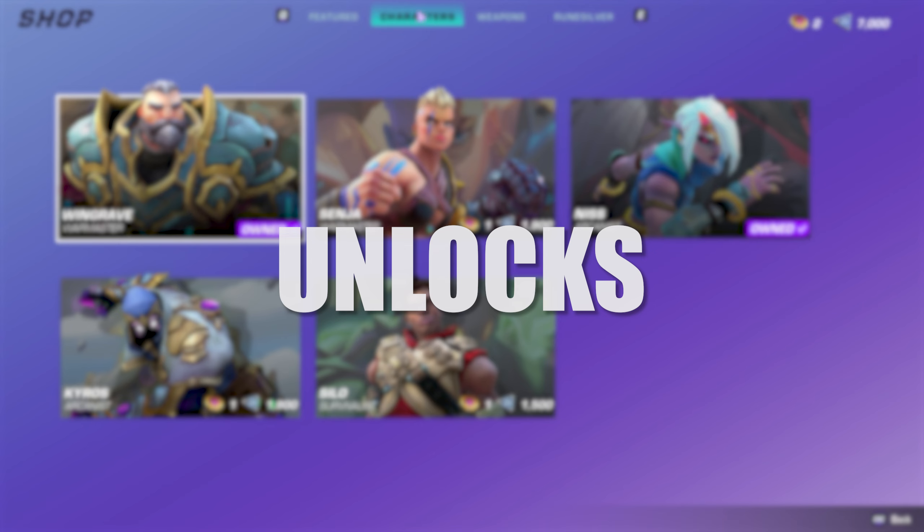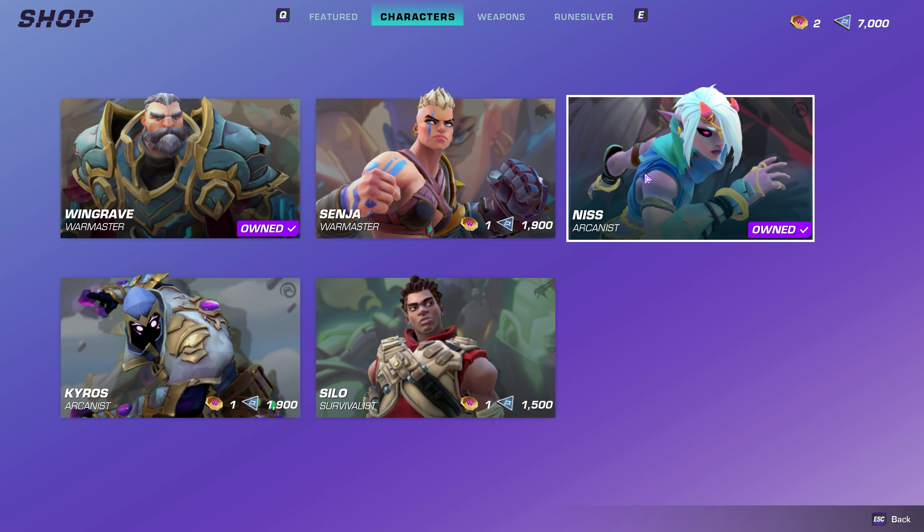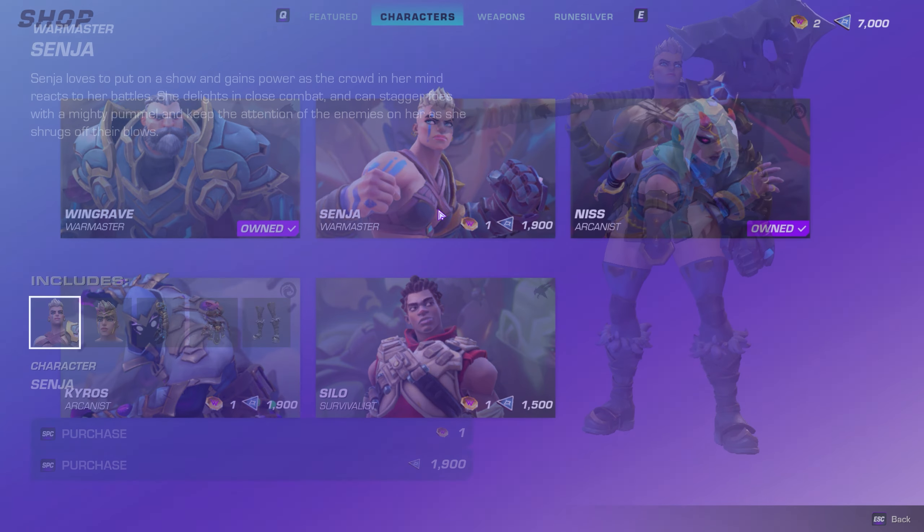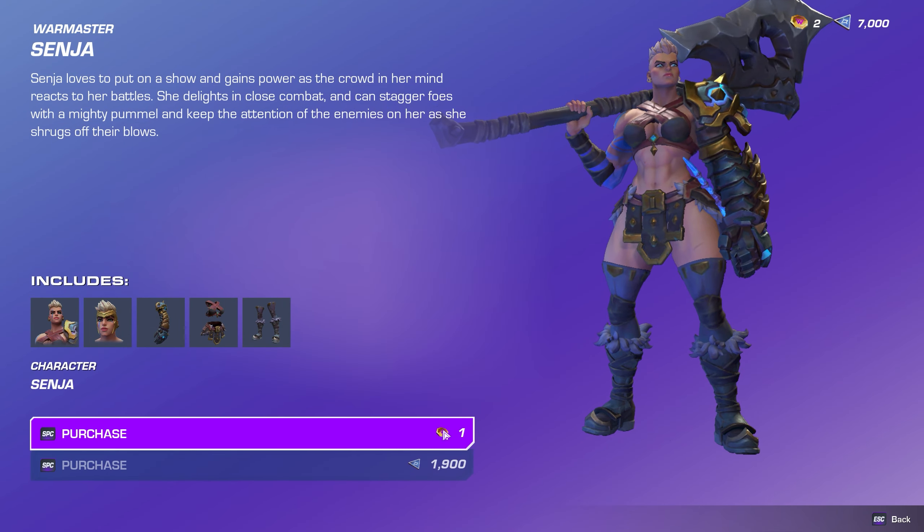In the shop under Characters, you can use a Wayfinder token or Rune Silver to instantly unlock a level 1 Wayfinder that you do not have, and you can also purchase weapons for Rune Silver as well. All of these will come at level 1 though, and you will still need to level them up.